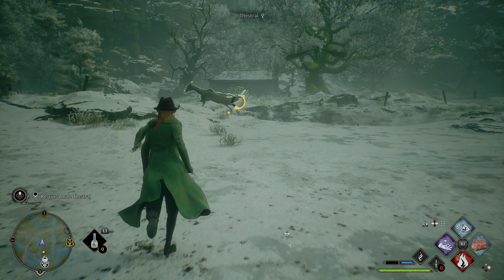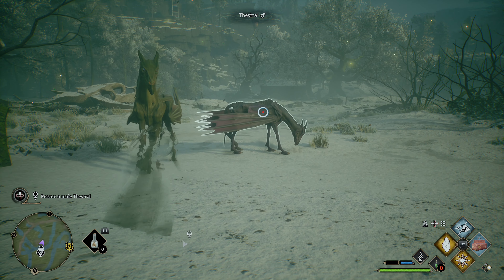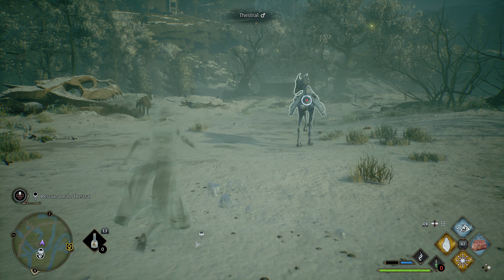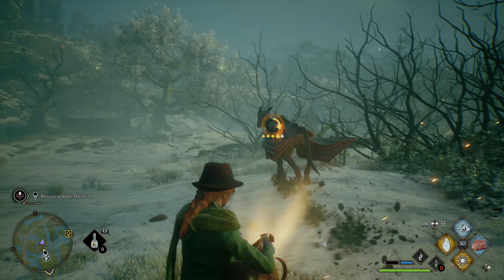The simple way to do this is to equip the Disillusionment and Glacius spell, make yourself invisible to get as close as possible, then cast Glacius on the beast to knock it down and immediately start the rescue process. This will give you enough time and will make any catch a piece of cake.